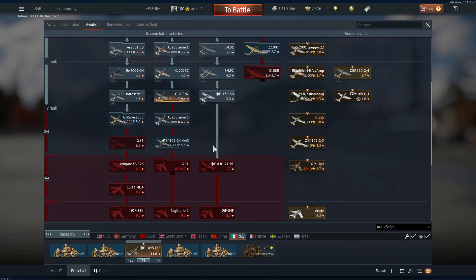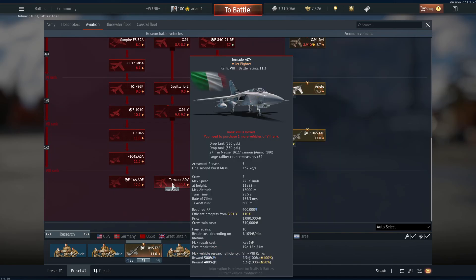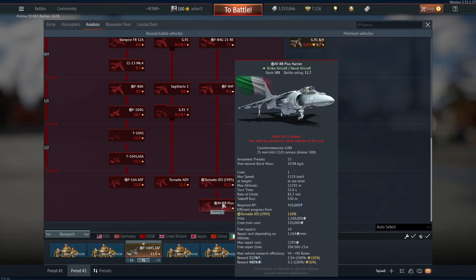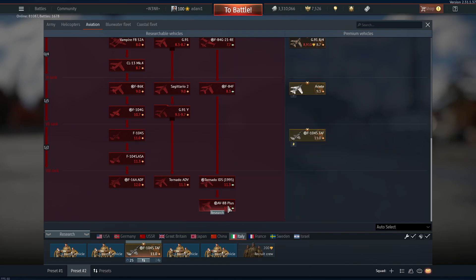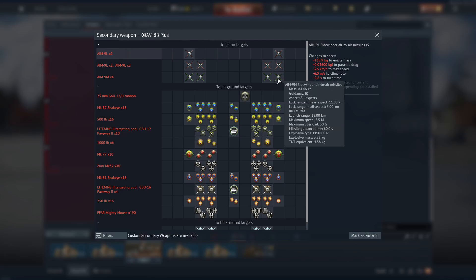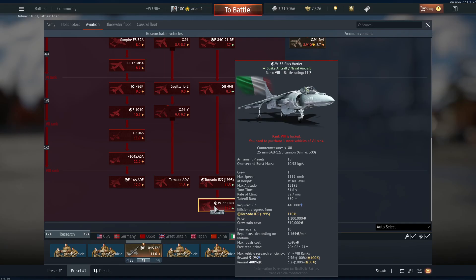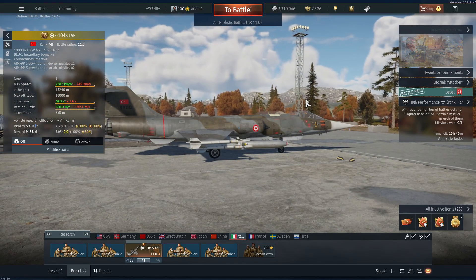I need 4 more to get that unlocked. The only thing in this tree is Tornadoes and an F-16. That's junk at 11.7. Yeah, you get 4 AIM-9Ms but you go insanely slow compared to everybody else.